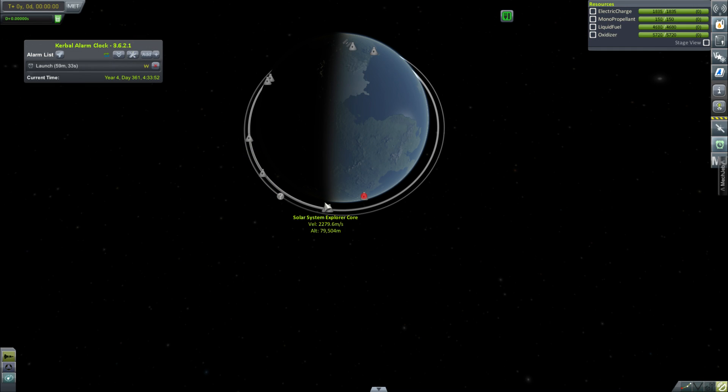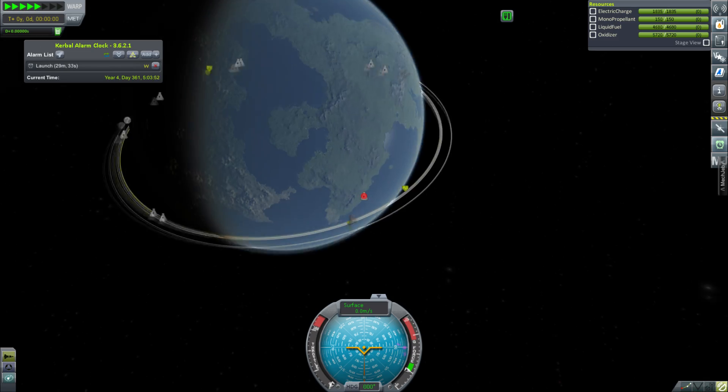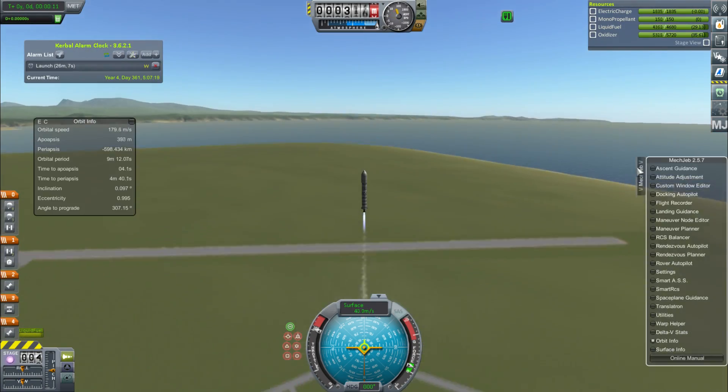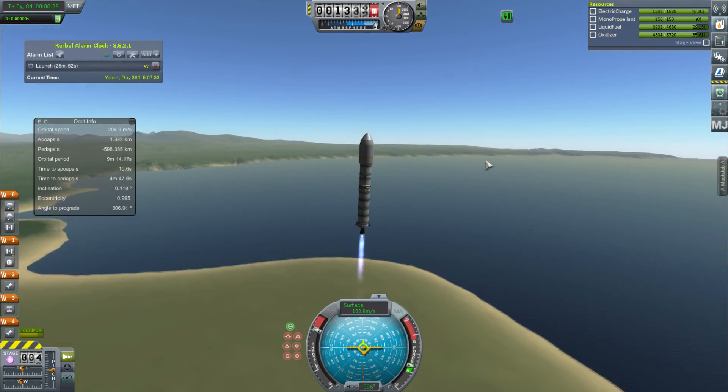Hey guys, this is KSP with Tape and today you join me for episode 49 of KSP Road to Exploration. Pretty much all of this episode we will be building more Duna vehicles, finishing off one and building another one. Because we have many things to send to Duna - this is not going to be a small mission. This is going to be big.